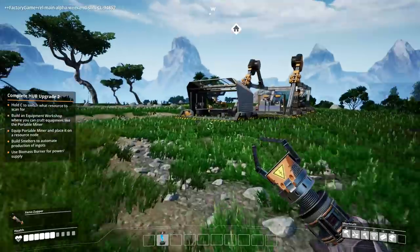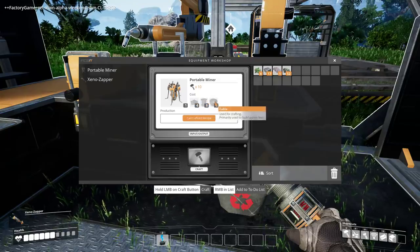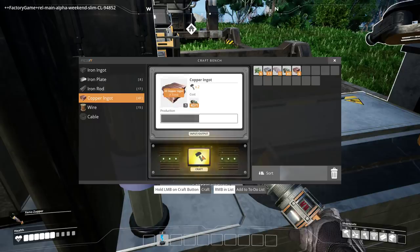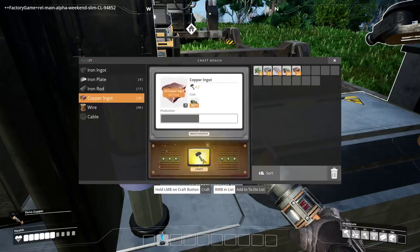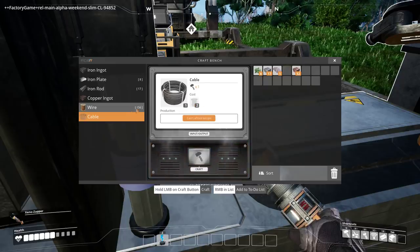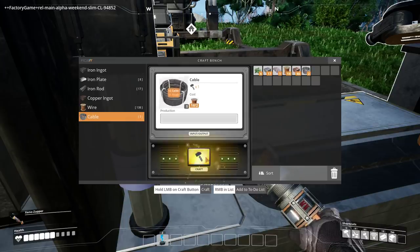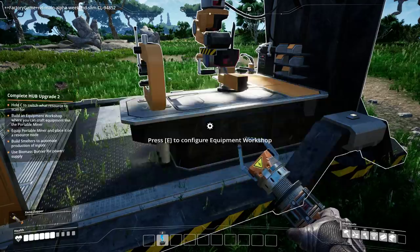This is early access, by the way. I need 8 wire and 4 cable. I don't think I need any copper ore for anything else. There's 8 wire and 4 cable — by the looks of it, each one of these makes 3 wire. 4 cable is 8, so I need 16 wire. I can't complete the recipe because I need 4 iron plates as well.